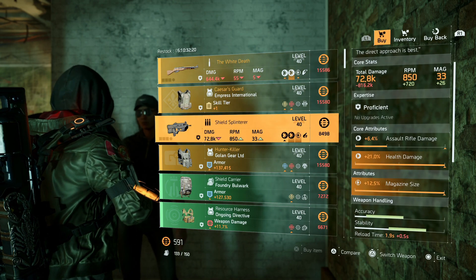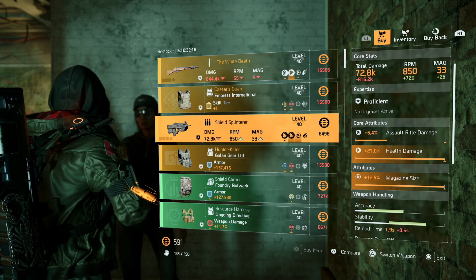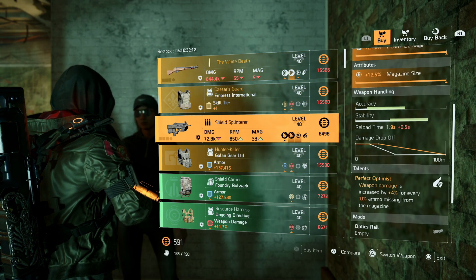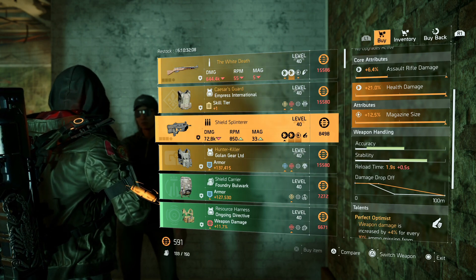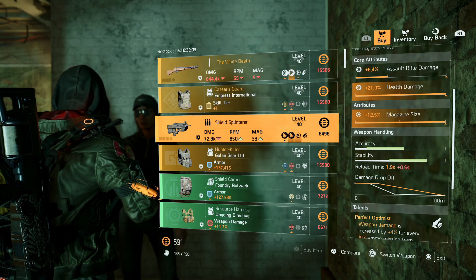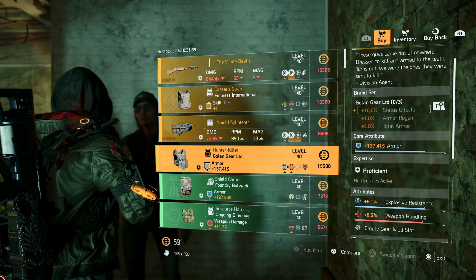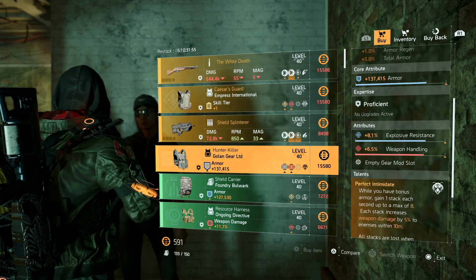She has the Shield Splinter — if you guys don't have one of these, you need to do all the hunters in DC. It has assault rifle damage, health damage, magazine size, and Perfect Optimist. If you already have the Shield Splinter but want the maxed-out health damage and max magazine size, you can put that in your library and grab it. She also has a Hunter Killer with armor, explosive resistance, weapon handling, and Perfect Intimidate — I'd probably just pass on this one.